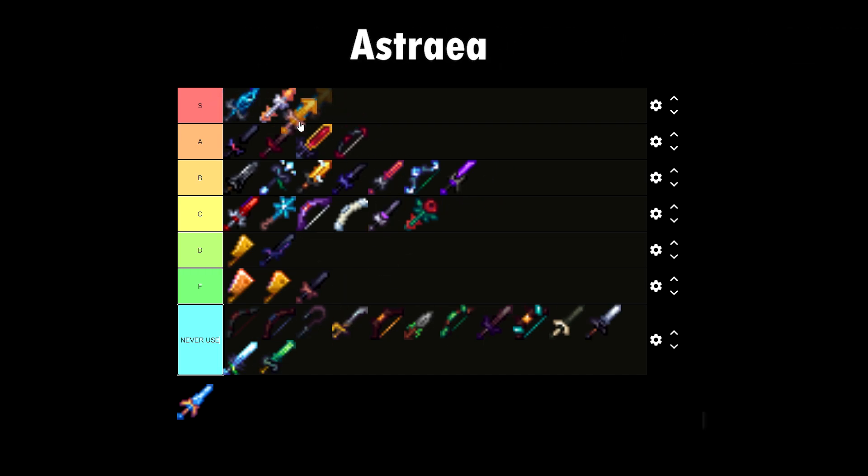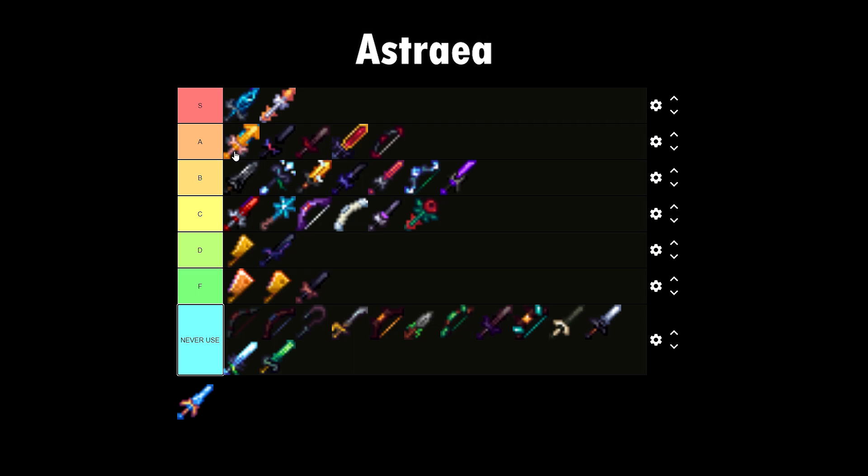Astria — I'm putting this on B tier. Not many people use Astria. People only use this for Master Mode lures, which not a lot of people do. But Astria also does pretty well if you're beginning to start your F7 journey because it's just a defensive healing weapon that deals a lot of damage as well.